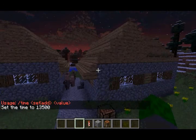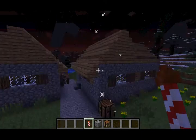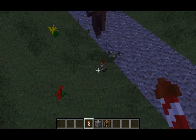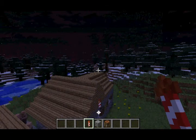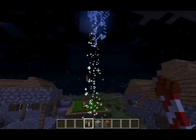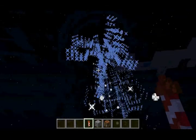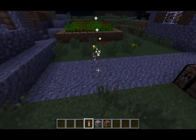The next feature is that fireworks now have sound effects. The actual effects of the fireworks have also been tweaked as well. As you can see, when they explode they emit a flash of light. So fireworks finally have sounds now.